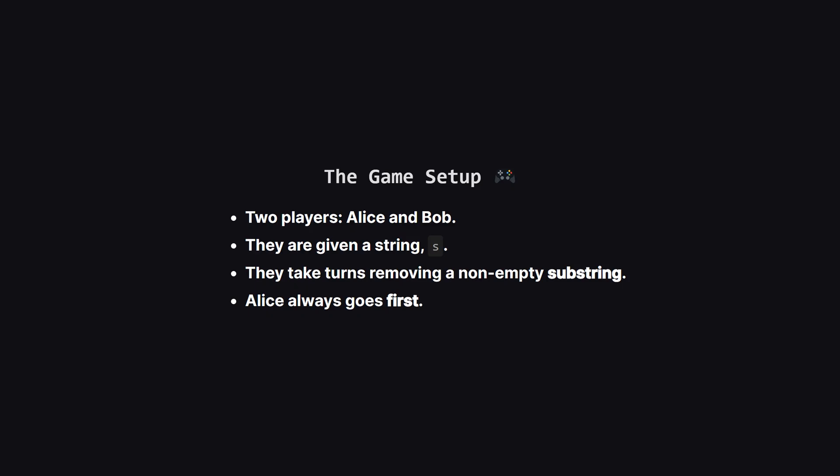So let's understand the basic setup. It's a two-player game with Alice and Bob. They start with a string, and on each turn, a player chooses a piece of that string — a substring — and removes it. The key thing to remember is that Alice is always the one who starts.